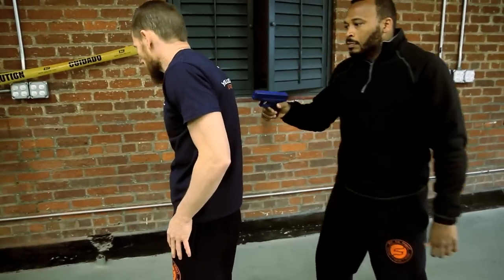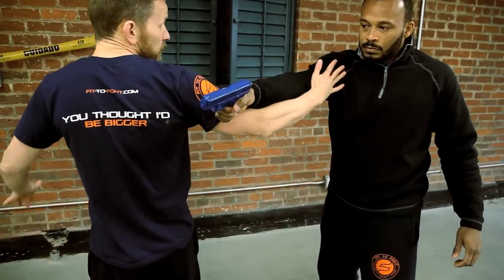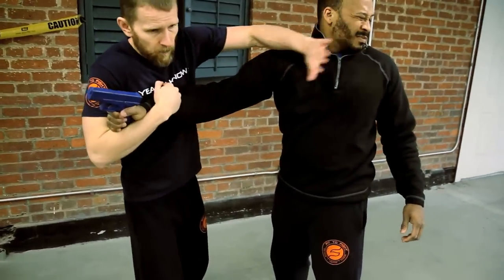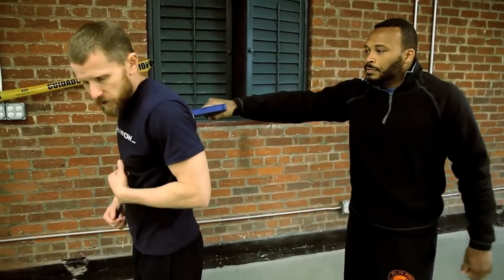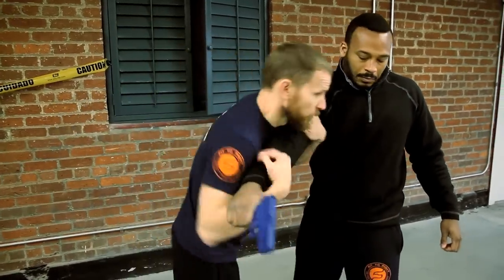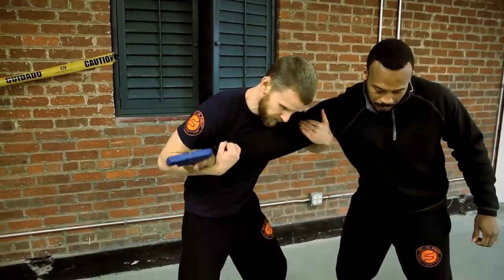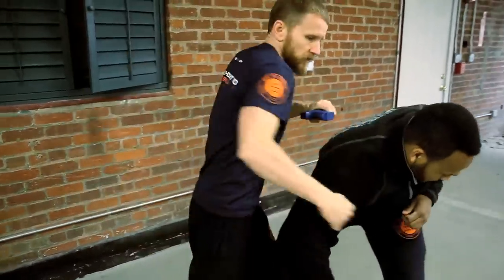Traditional Krav Maga, even from the outside here, would go deep with this arm, slide to the wrist, and punch over the top. Our modification is instead of going to the wrist only, we're going to the wrist and the shoulder — getting the entire arm — then head-butting, counter-attacking, and making the takeaway. Gun from behind, touching.